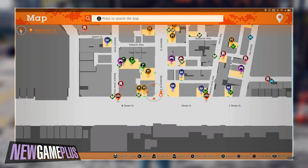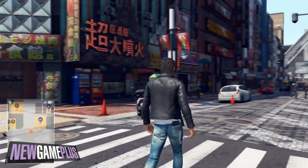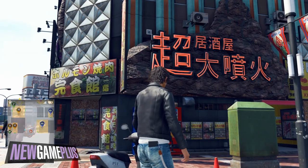For the final motor code, the neon-lit sign adjacent to Don Quixote at the Nakamichi Street entrance has the last motor code tucked away behind it. Get nice and close with the drone to scan it.